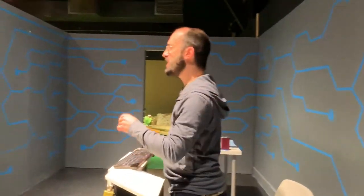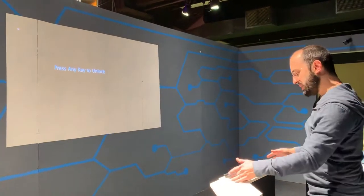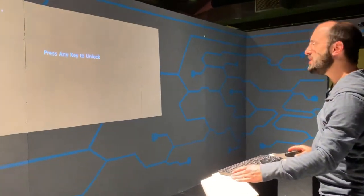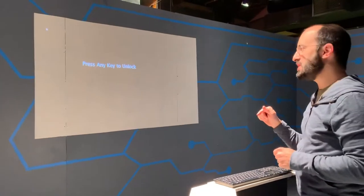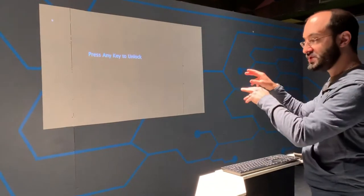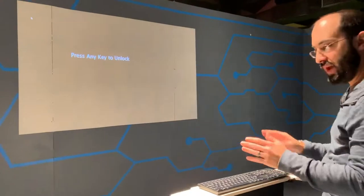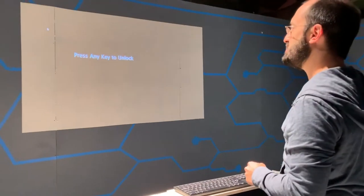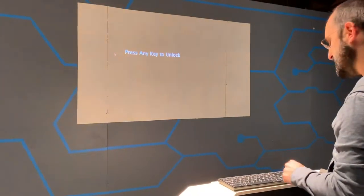The third puzzle involves a projector projecting onto a screen, with a wireless keyboard and mouse. It says 'press any key to unlock.' In an earlier version of the room there was a binary logic puzzle to unlock it, but that was cut because it was a little too hard and wasn't that fun. Now players just press any key to unlock.